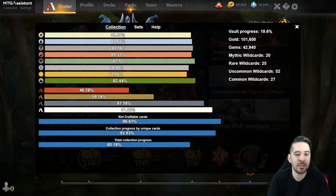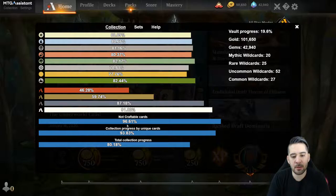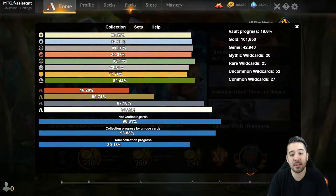We also have a collection screen where you can see the total amount of colors you've collected - colorless, multicolor, and lands. You have rarities and also a progress bar for the non-craftable cards, which starts at around 70 or 75 percent. There are a lot of non-craftable cards you already own - most of these are basic lands.